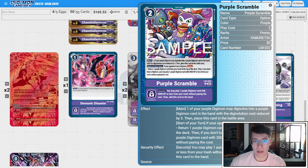We're on two copies of Purple Scramble, one of the other new cards from the LM Pack. On main, one of your purple Digimon may digivolve into a purple Digimon card in hand with the digivolution cost reduced by three, then place this card in the battle area. Start of your turn, if your opponent has a Digimon, delay — return a purple Digimon card from your trash to the top of the deck. If you don't have a Digimon, you can play a purple Digimon 2K DP or less from trash without paying cost. The security effect plays a purple Digimon 2K or less from trash and adds this to hand. Between that, Demonic Disaster, and the Scramble itself, we have three cards that play level threes from trash — potentially netting back that rush Gilmon to close out the game. Using Scramble to evo into Chaos Galamon also turns it into a three-cost evo, or two cost if you have the memory-gain Gilmon on board.